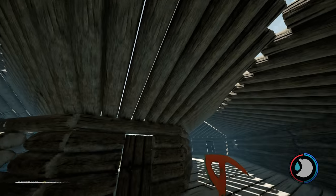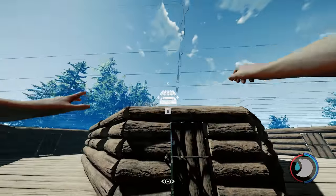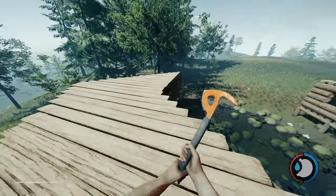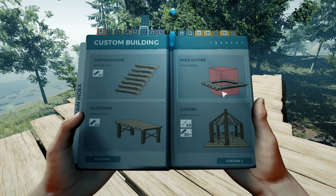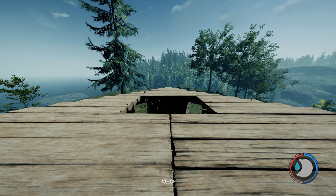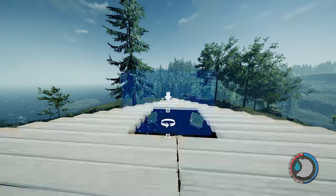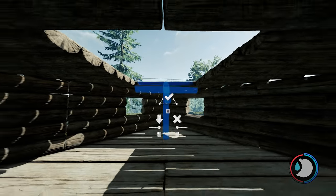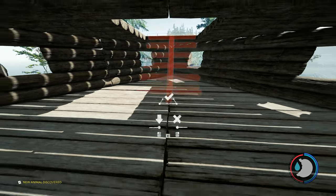Going out to the front, here's what two stories looks like. I place a custom floor in automatic mode, then cut holes to make access for the custom stairs. Custom stairs are a lot more difficult to place than they used to be — something changed in the final release version 1.0 that made them quite difficult to place.